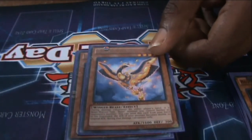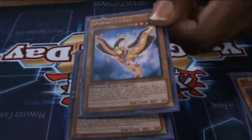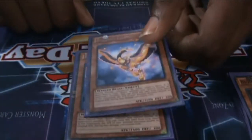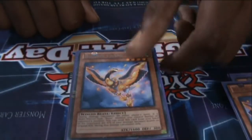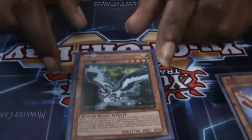Crane doubles the original attack of your Bujin monsters. So if they Lance your monsters or have some type of way to boost, double the original attack — I'm not worried about your Lance or your Forbidden Chalice. One three hundred — ain't worried about that.